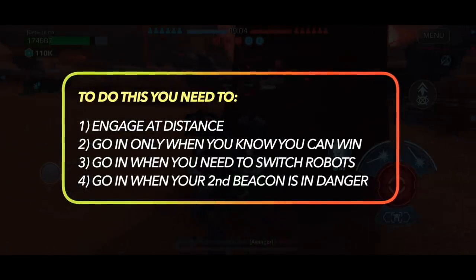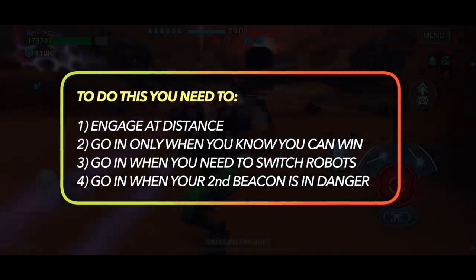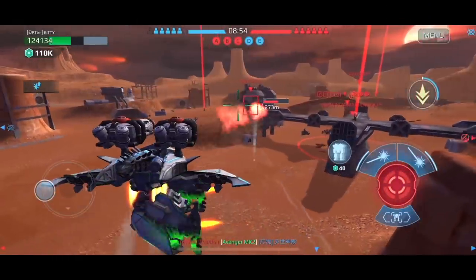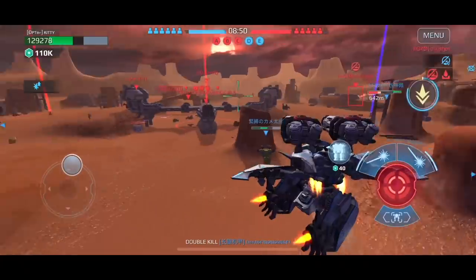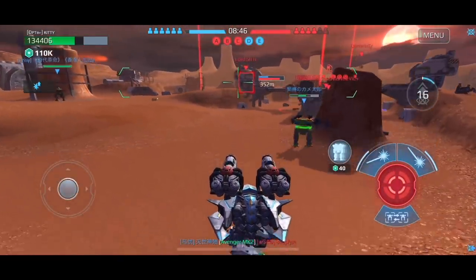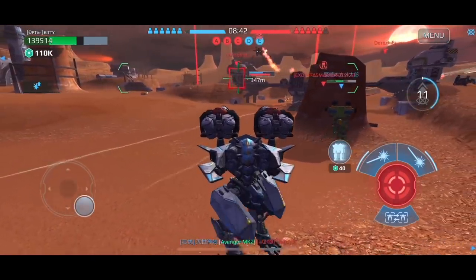Go in when you need to switch robots and the current one isn't contributing enough. Go in when your second beacon is in danger. By looking at multiple enemies, I wasn't able to go in and win that engagement, so I had to stay around the perimeter and even though I didn't go in with my ability, I repositioned myself in order to take out enemy robots.